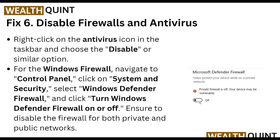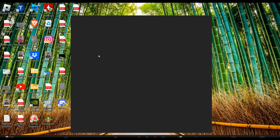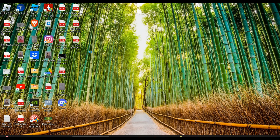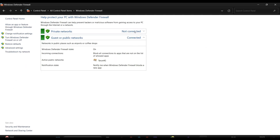Fix Six: Disable Firewall and Antivirus. Right-click on your antivirus icon in the taskbar and choose the disable or similar option. For Windows Firewall, go to Control Panel, click on Windows Defender Firewall, and open the settings.